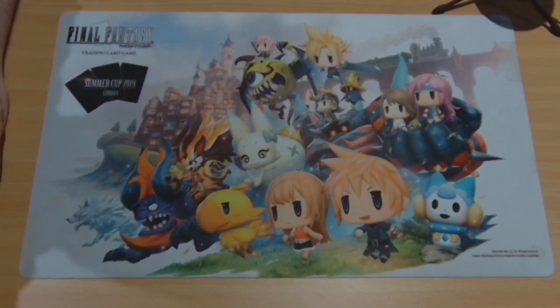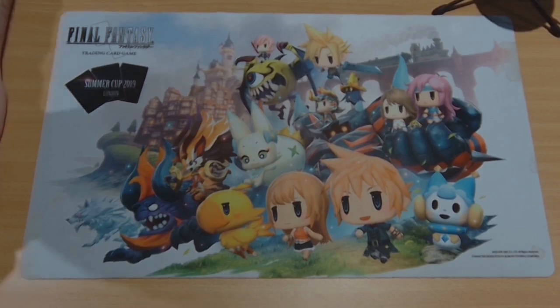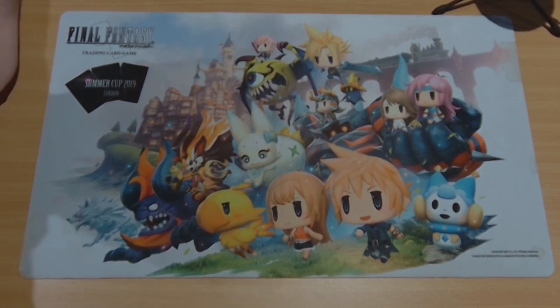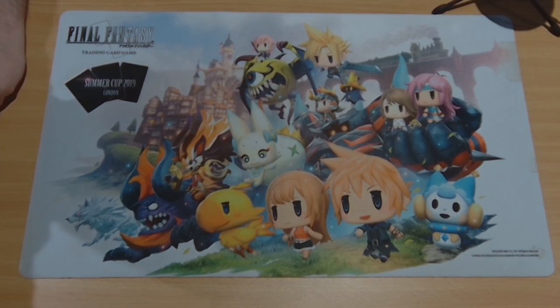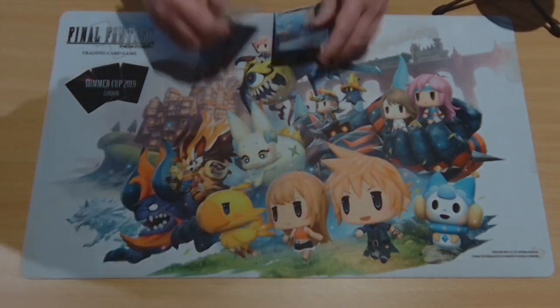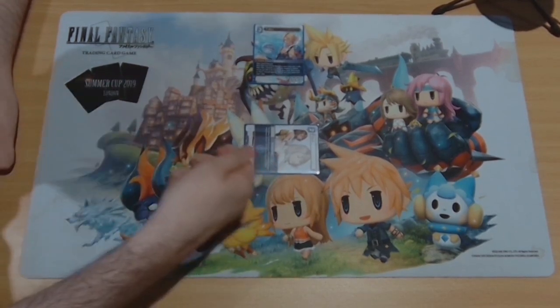In 30 seconds, in your own words, what is the core of this deck? It's a weird sort of control deck — it isn't, it's a combo deck. Usually your ideal turn is you open Yuna, Tidus. You can put this deck's stuff on the map. This would be your ideal turn two: turn one Yuna, turn two Tidus.